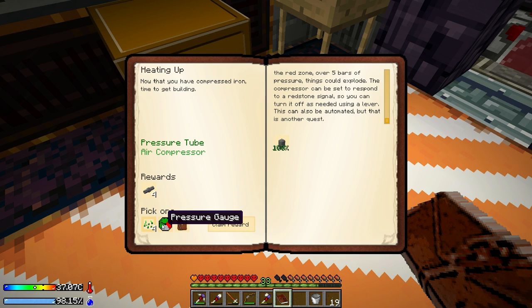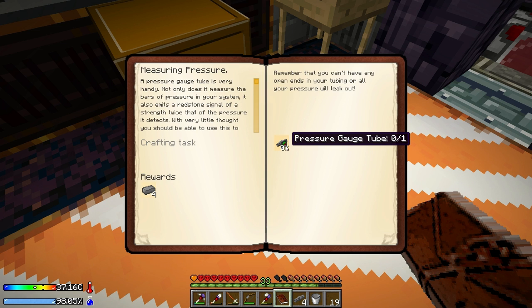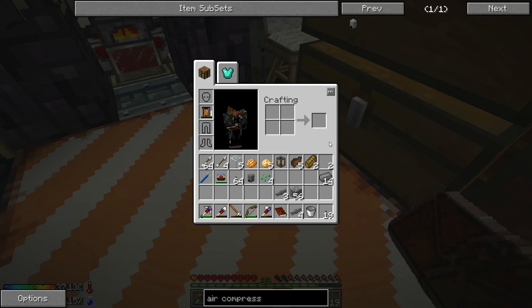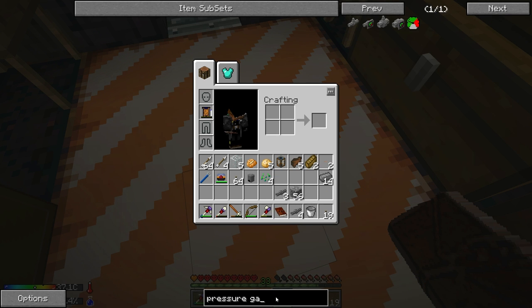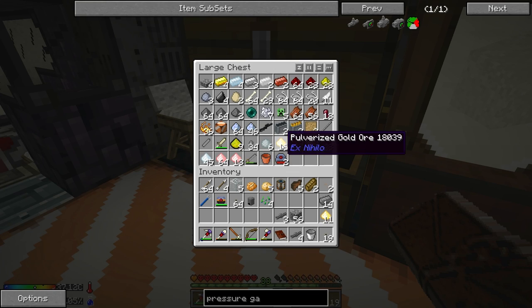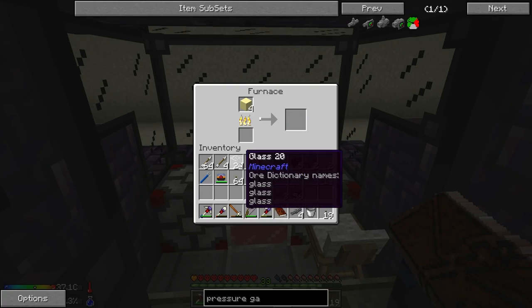The air compressor is made and that completes this task - gives us four more pressure tubes. For the reward I think we're going to take the lightning plant seeds over the pressure gauge or reward bag. I'm not sure there's another way to get those lightning plant seeds. The next quests are 'Measuring Pressure' which wants a pressure gauge tube, and 'Putting Pressure to Work' which needs the pressure chamber. Let's smelt up some gold for the pressure gauge - we need 16 pieces of gold dust.